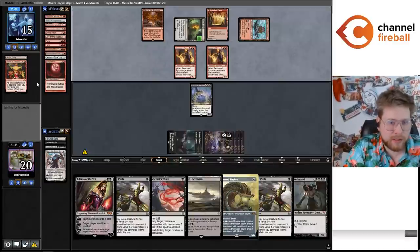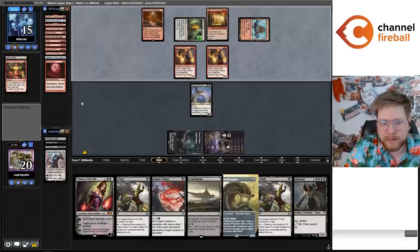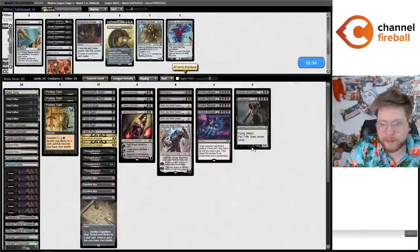They do March, pitching Seasoned Pyromancer, revealing Lantern of Insight and Blood Moon. The art is really nice on the March card, I have to give them credit. They pack it in — sadly don't get to cast any of the rest of the fun stuff. I may just resubmit; I think the Thoughtseizes are good enough to keep the full four in, so I'll just go ahead and run it back. Because this is a Karn deck there's a lot of just running it back.